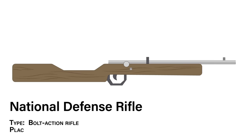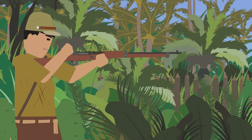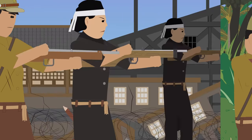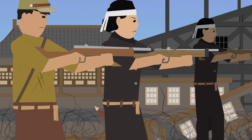National Defense Rifle. Type: bolt-action rifle. Place of origin: Japan. With the Americans and even potentially the Soviet Union closing in on the Japanese home islands, the threat of invasion was very real, and pre-existing civil defense leagues were starting to be mobilized. Guns could not be made fast enough or in large enough numbers to outfit both frontline troops and the home guard, so even the hugely simplified Type 99 would not find itself in the hands of home guard troops. Instead, the National Defense Rifle was issued to members of the home guard.